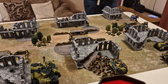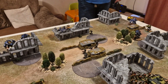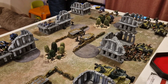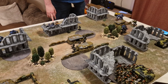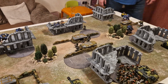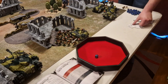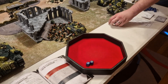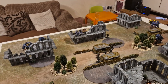Straight into the Ultramarines psychic phase. The Guard's Null Coat is out of range, so Tigurius can cast freely. The only viable power is Psychic Fortress — it fires off on a six but he gets plus one, so fives. It goes up for an invulnerable bubble. He nearly perils'd but Psychic Fortress is up successfully.